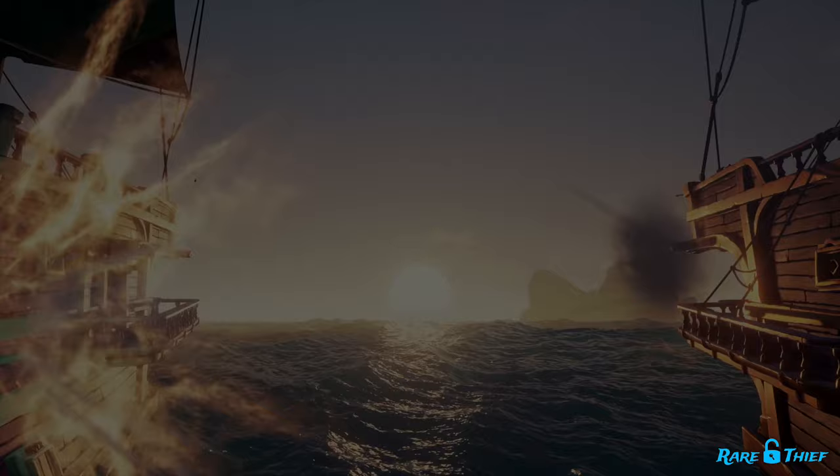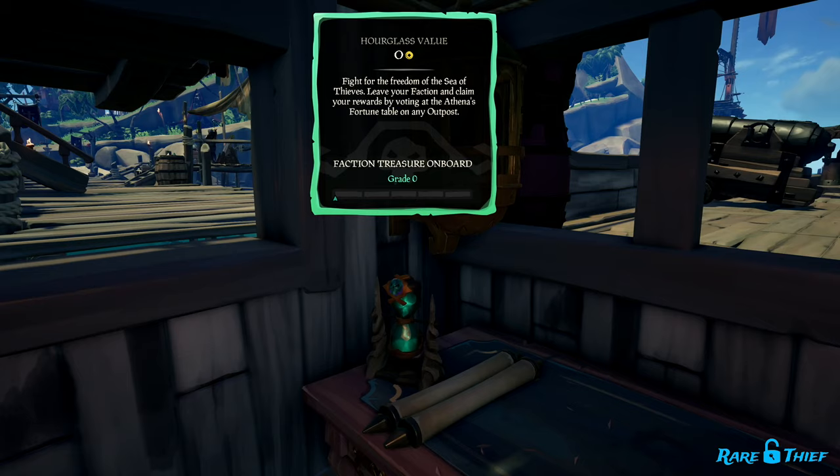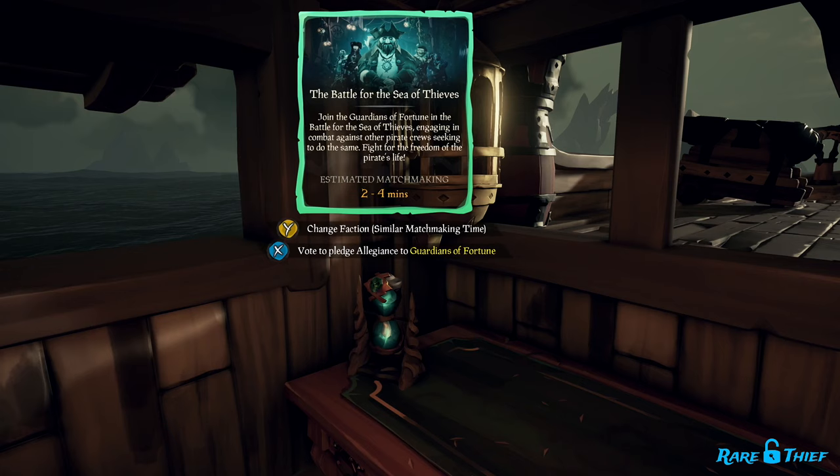To earn allegiance for a faction, you must first join that faction using the Hourglass of Fate on your Captain's Table. To earn allegiance for the Guardians of Fortune, you'll need to spin the Hourglass of Fate to their faction and pledge your allegiance to them. The same goes for the Servants of the Flame.